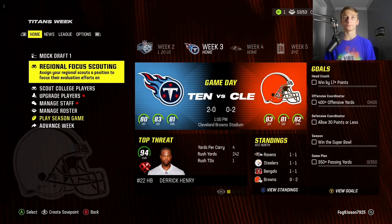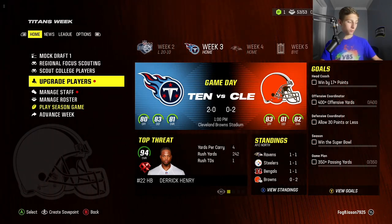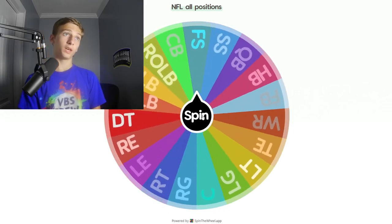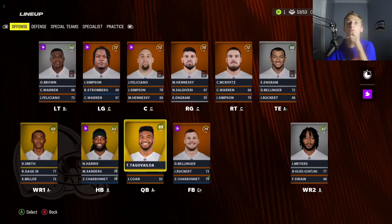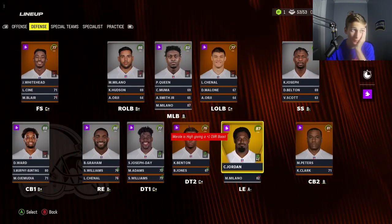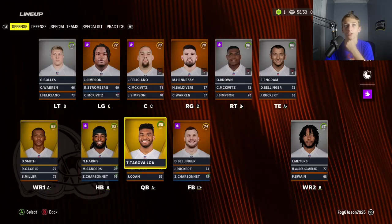Believe it or not, we lost again. We got to make the playoffs — keep that in mind. We're back to spinning the wheel again. What position do we get? Right outside linebacker. Is that Matt Milano? Oh my gosh, of course it's Matt Milano. We take Gary Bulls in there. Jeremiah Owusu-Koramoah and Garrett Bulls for Matt Milano and a second. We really need O-line, holy cow.